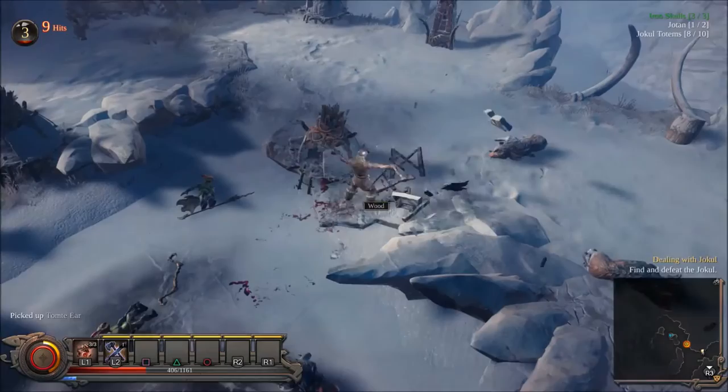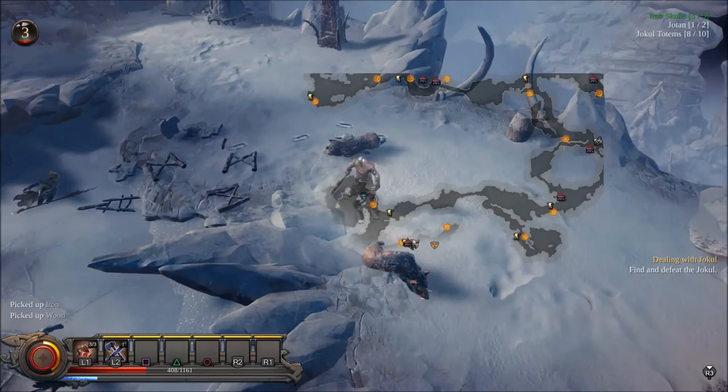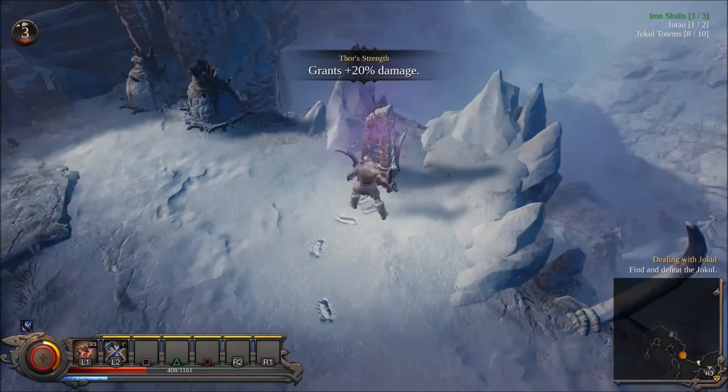There's also a trials area in the hub village. The trials are basically named after the different gods in the game and allow you to fight different waves of enemies which get harder and harder. By completing the trials you get a lot of resources, which is quite good, especially when you want to start upgrading the merchants in the game.